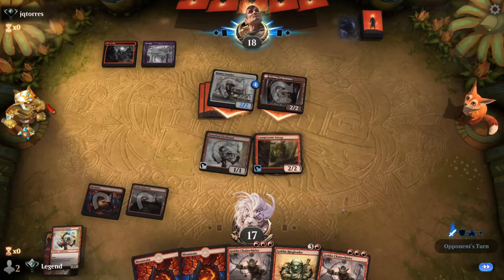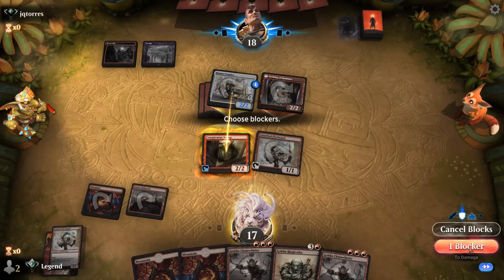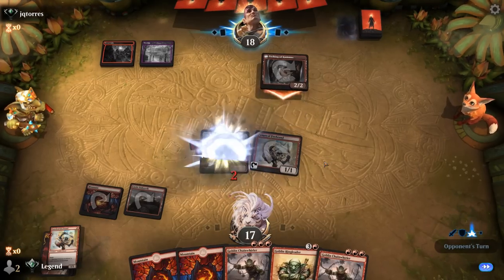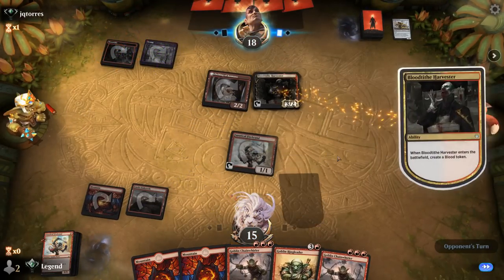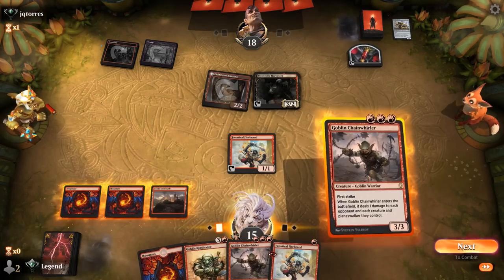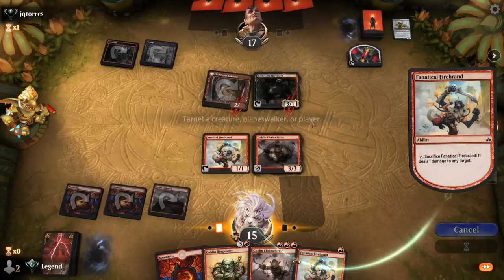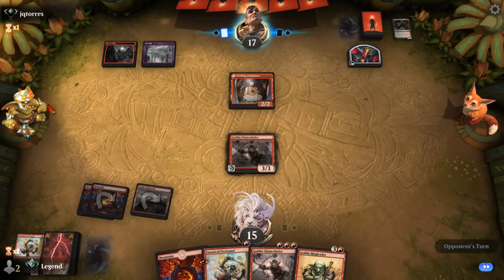Courier and Etching attack. I'm fine trading Snoop for Courier since we've got Ringleader for card advantage and I'd rather preserve my life total. Chainwirler plus Firebrand can finish off Harvester — I don't think we care too much about Etching versus a 3/2. And we can do it again next turn with another Chainwirler.